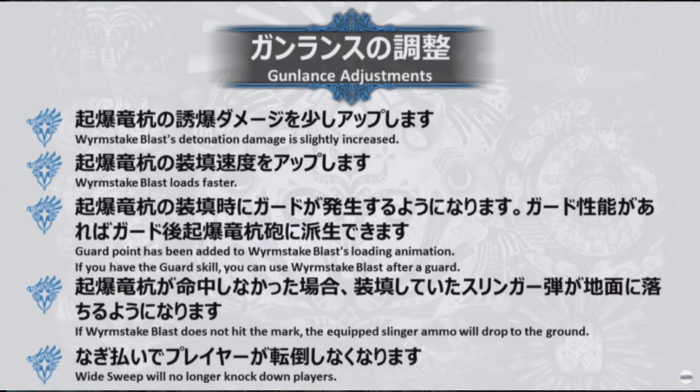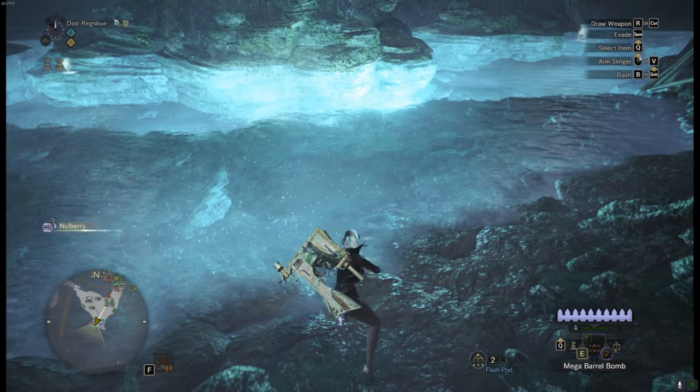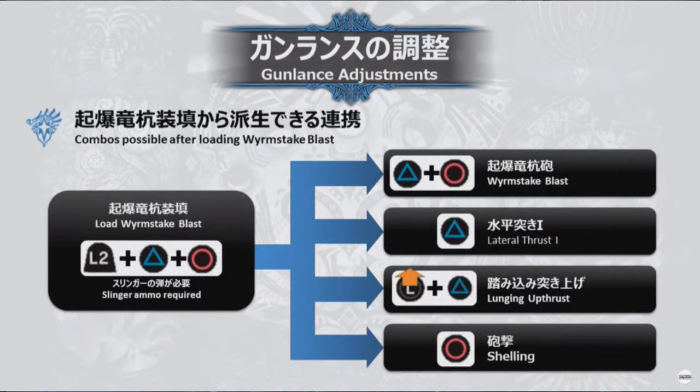There have also been a few Gunlance additions where Wyrmstake Blast destination damage is slightly increased and it reloads faster. A guard point is added to the loading animation, and if you have the Guard skill you can use Wyrmstake Blast after a guard. If Wyrmstake Blast does not hit the mark, the equipped slinger ammo will drop to the ground, and the wide sweep no longer knocks down other players.